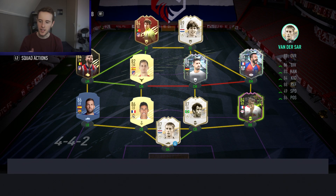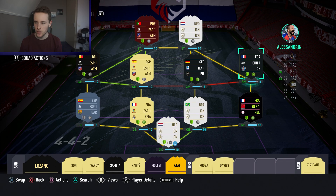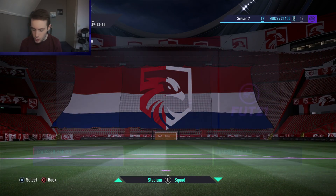Before we start, let me show you my team real quick. Yesterday I did the base icon SBC and I got myself a Carlos Alberto. I was doing the roulette method - the last nation I chose was Brazil and he fits perfectly in my team. I had Davis and Hernandez on the left but Carlos Alberto is just ten times better. I also got Goretzka from my first base icon pack.